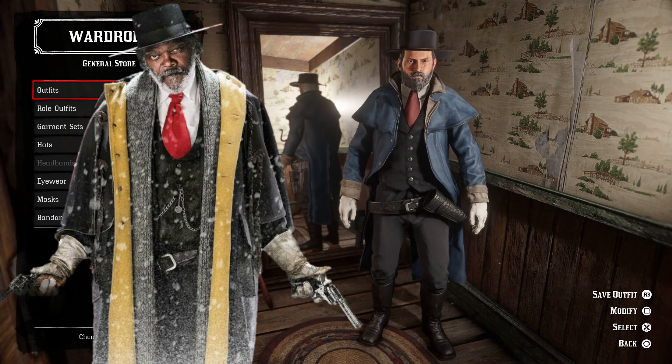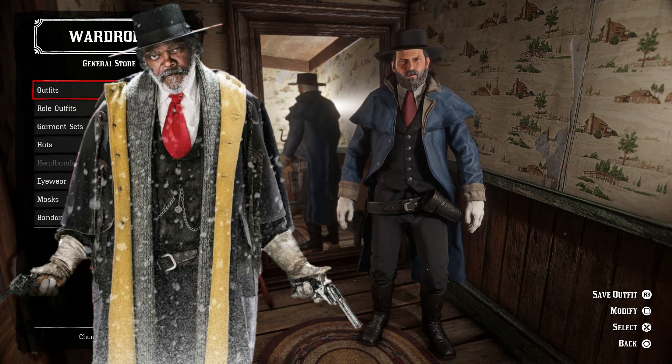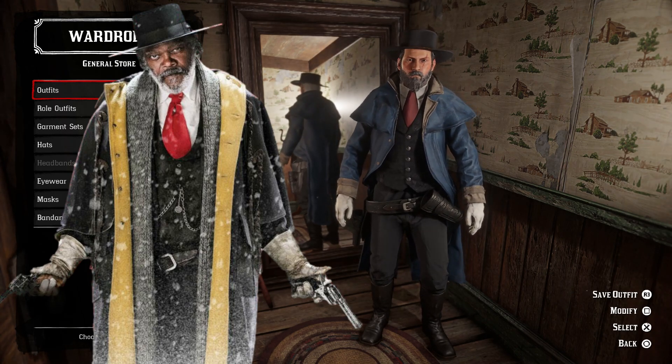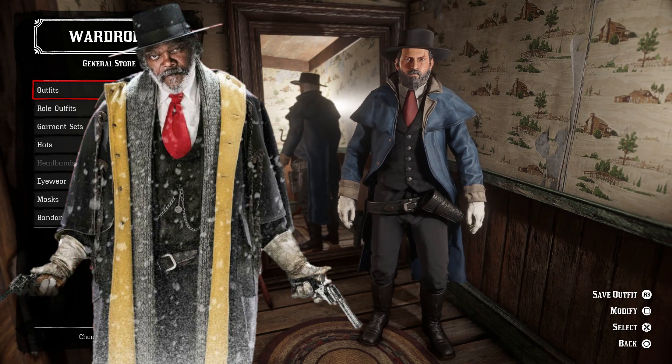So that is the outfit in its entirety. If you don't have the Rowbaro hat, you can use the Descato hat, and you could use a different duster if the light color throws you off too much. But I think this is the best way to put together this outfit if you want to try looking like Samuel L. Jackson's character from The Hateful Eight.